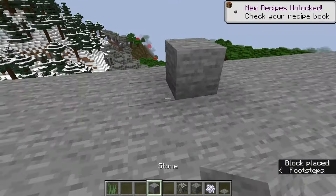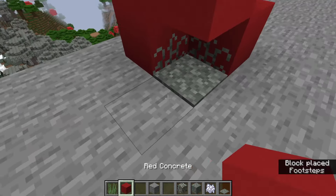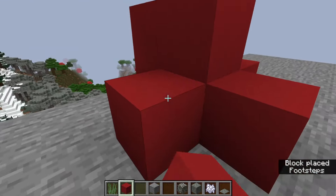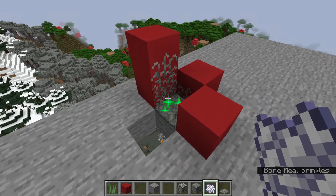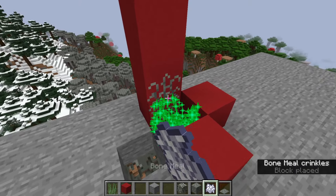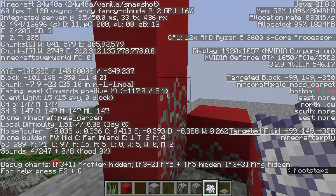When you place the moss carpet down, you can see it climbs up a wall. It can do this on all four sides, but it will not climb up a ceiling block. You can bone meal it to make it climb higher, and it can go up to a max of two blocks tall. Looking at the block states, there are values of none, low, and tall.